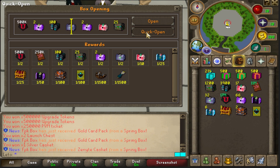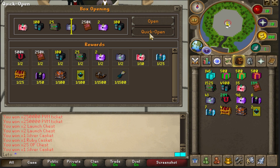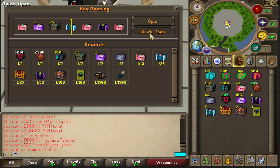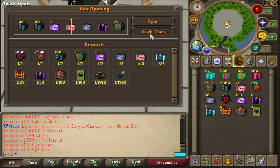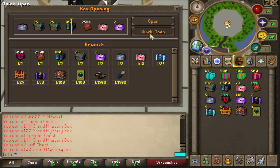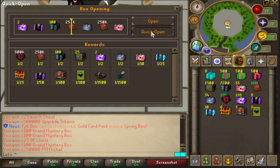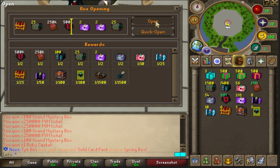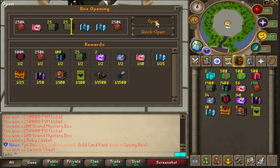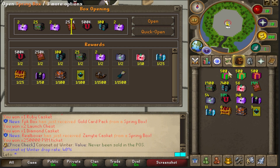Another santa casket! Let's see — 200 still left to open. We also got another gold card pack from the winter box, nice. Still 100 left to open but still no coronet or cloak from the boxes. Come on, another santa casket — nothing too special. We have 13 left to open. Let's roll the last three — it would be so dope to get a rare item from the spin. I've never seen that happen; it's one in 1500, so it's super rare and super OP. Let's move on to the spring boxes.